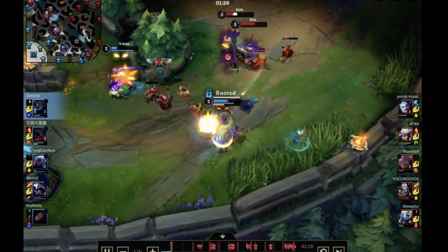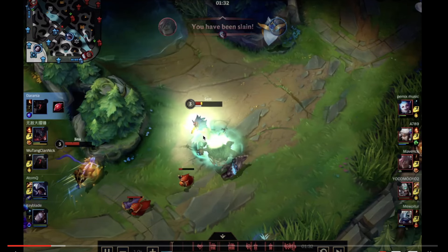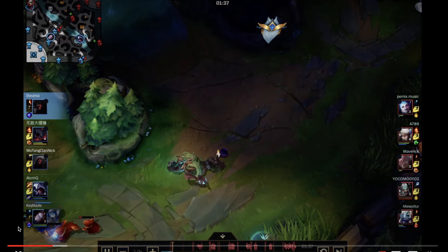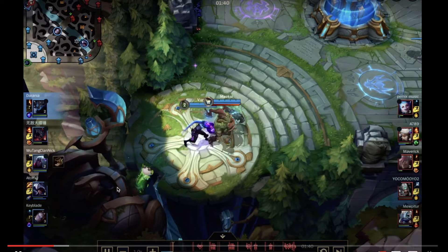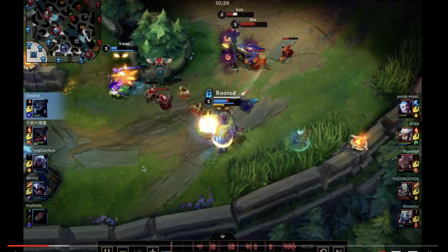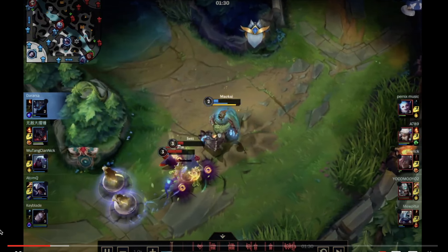In scenarios where Sett is super low you might go on him and kill him — it depends on the specific scenario. And obviously we flashed forward and went on them — this was deceivingly low health and I thought I could finish him off. Even if you could kill him in a hypothetical, it's not a good idea here. Clearly the best you'd trade is one for one. You'd die to Jinx, and Jinx getting a kill is way better than Maokai getting a kill. The trade still wouldn't be beneficial for us. In general in tank vs tank matchups, you're targeting the ADC when you can.